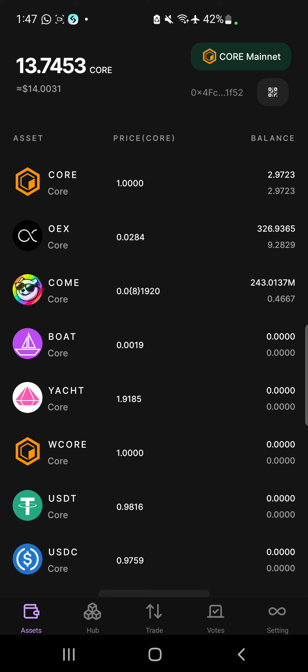After you have updated your app, delete the old one and install the new one, then log in with your wallet which you used in signing up for the OEX app. Sign in with your key, your passphrase, and everything.